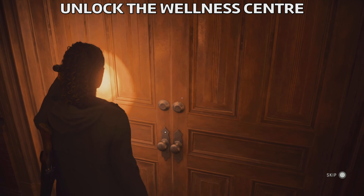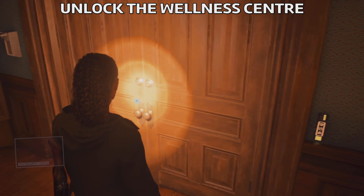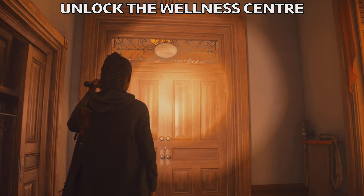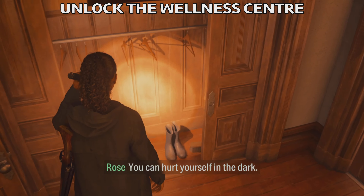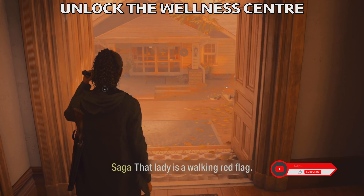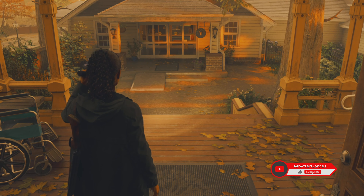First of all you're gonna need to be in the mission called Return 5 Old Gods where you're gonna be in a mansion. Here, first of all unlock the wellness center. For that you need to find some clues in the manor so afterwards Rose will open up the door for you. Then just go past this door and go into the wellness center.